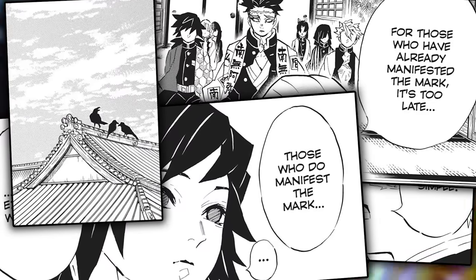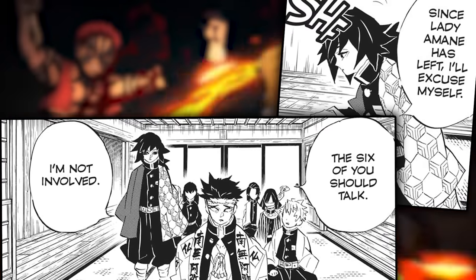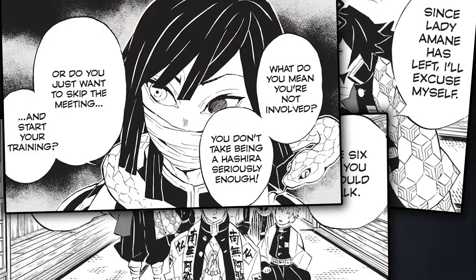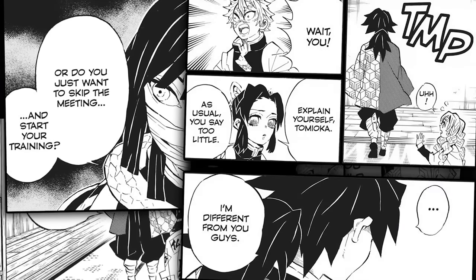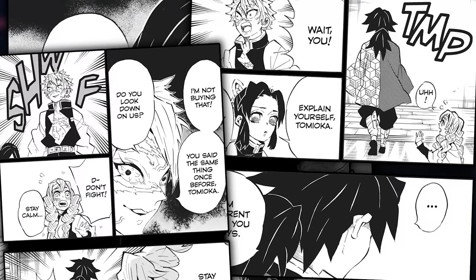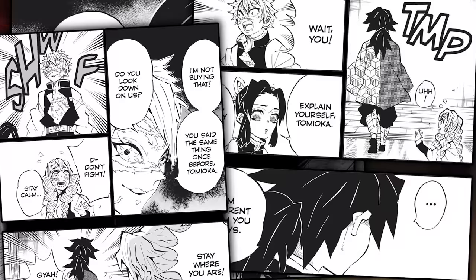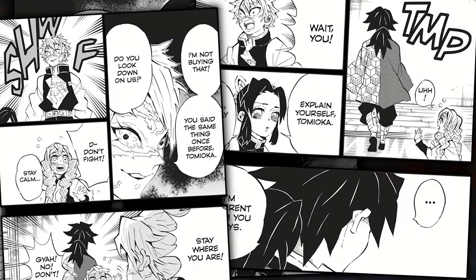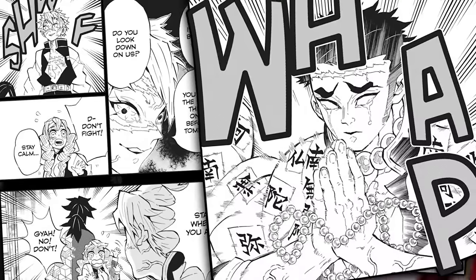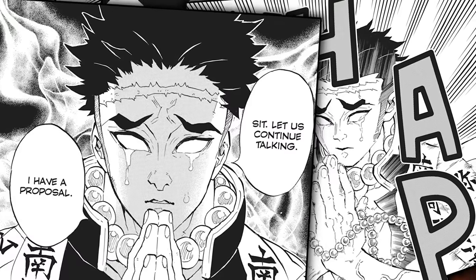As the pillars are about to have a discussion about training, Tomioka stands up and claims that there is no need or reason for him to stay any longer. This leaves the other pillars confused as to why he doesn't think he needs to be there, but his only explanation is that he is different from them. Completely aggravated, Shinizugawa says he does not buy that and asks Tomioka if he looks down on the other Hashira. Tomioka doesn't explain himself, which causes Zanimi to strike at him — but their stone pillar and complete beast, Gyome, says they should all sit down and continue talking as he has a proposal.